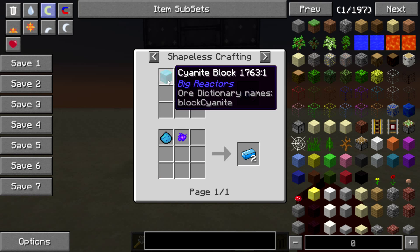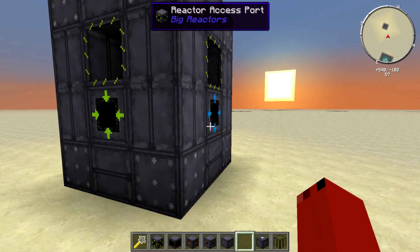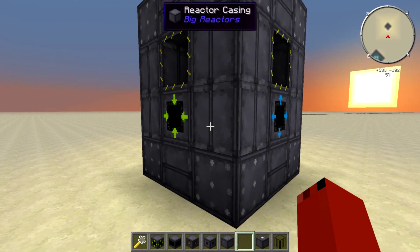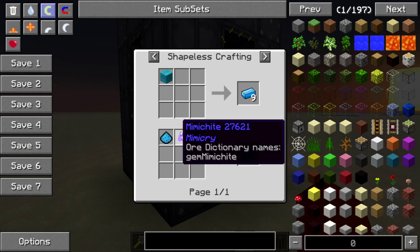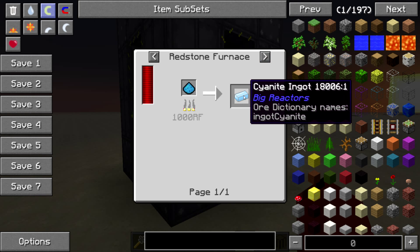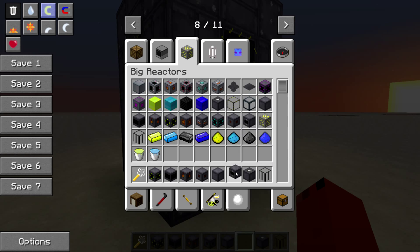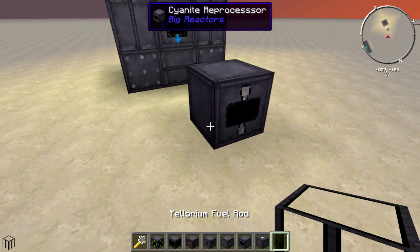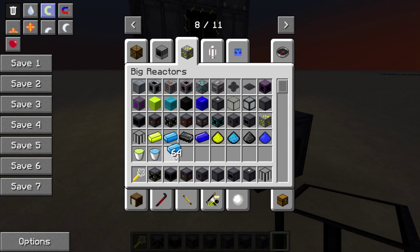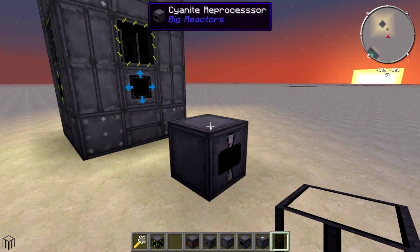With these cyanite ingots you can turn them into cyanite blocks, or you can smelt them into cyanite ingots and stick them inside the cyanite reprocessor. With the cyanite reprocessor, you take your cyanite ingots and stick them inside here.